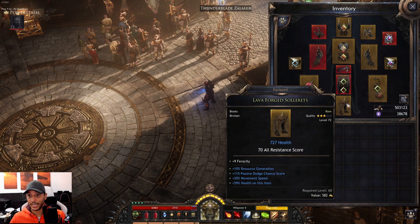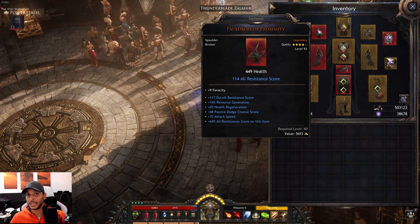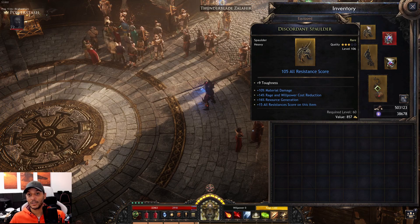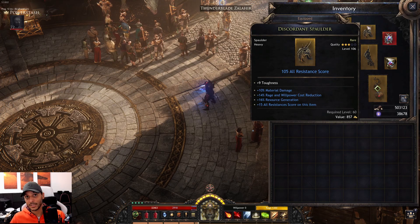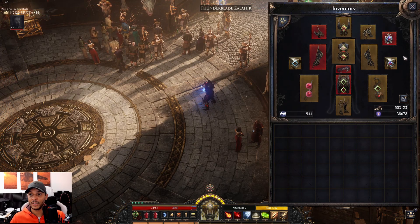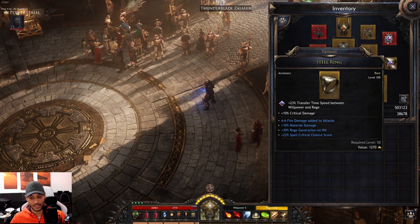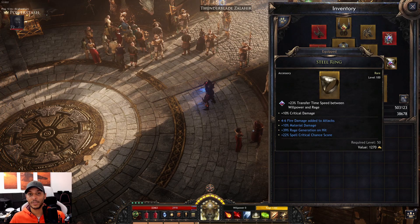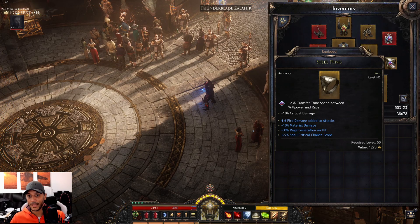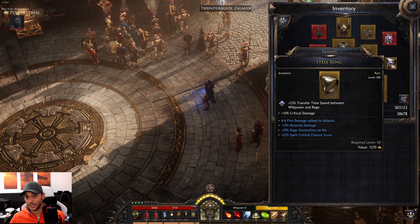I go for full bruiser: bruiser boots, bruiser gloves, and bruiser shoulders. The one exception is a heavy plate because it has 10% material damage, and we want as much material damage as we can get. For rings I only use steel rings for the critical damage white stat. One ring in particular has 10% material damage and rage generation on hit, which helps us stay near the 750 rage threshold for double damage.